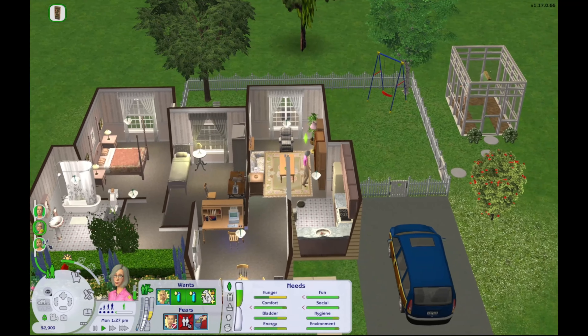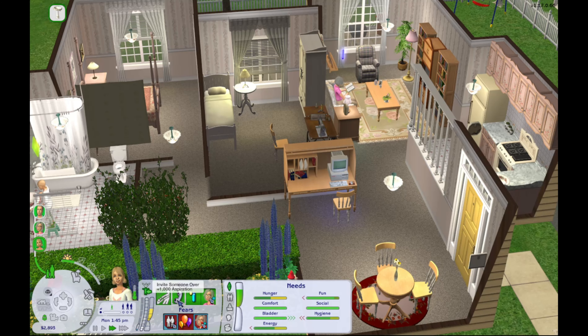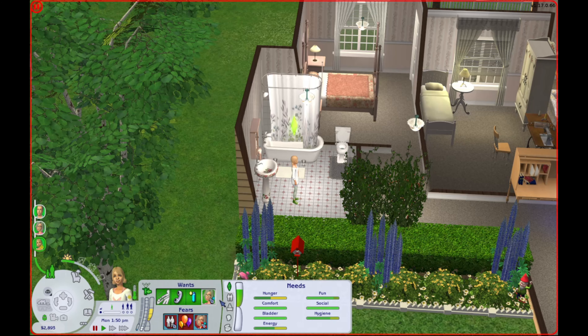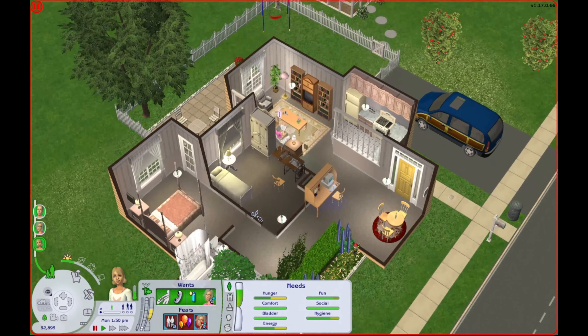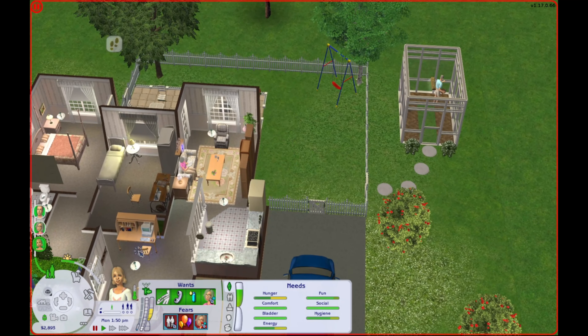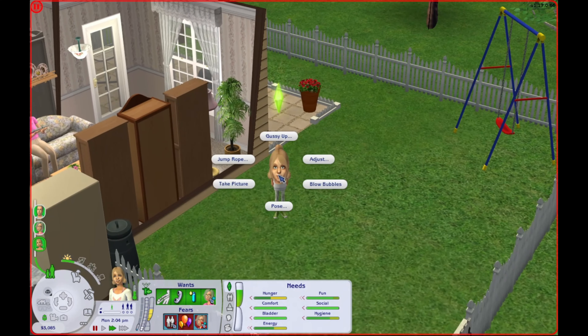She wants cleaning and cooking, which I actually would not mind her having either of those skills. So she can come study some cooking. Tomorrow we can invite someone over for her. Brenda here wants to be swung around, invite someone over, gain a skill point, and play with Coral. I should probably buy her some toys or something — there's nothing for her to do. I'm going to have her come outside and play.